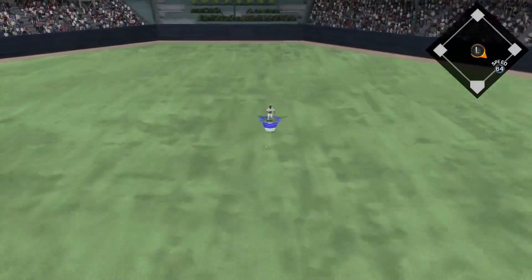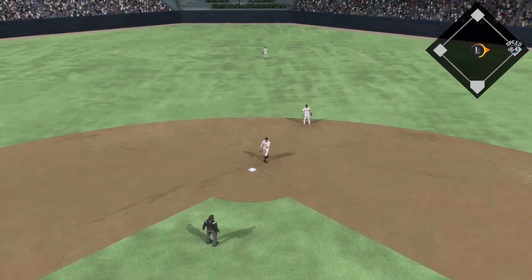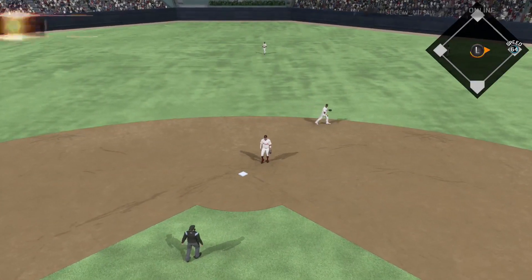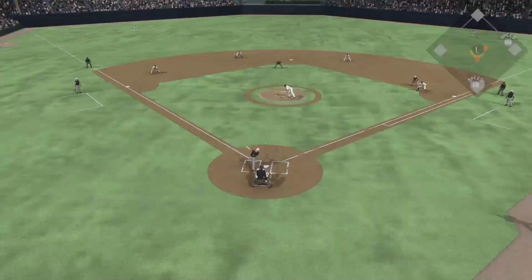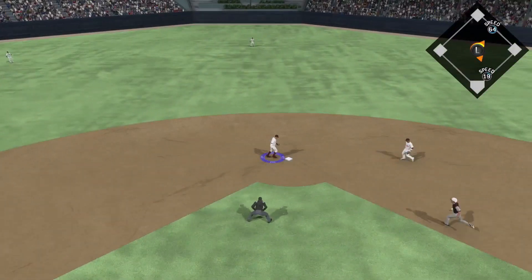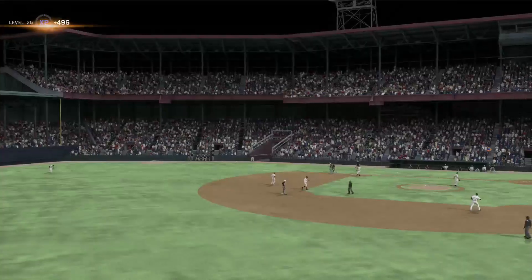Bumgarner's still pitching well. Edmonds sneaks a single up the middle. Still 1-1, so I still have to be careful. At this point I'm considering going to my bullpen if I need to. It's the sixth inning, Bumgarner's at 77 pitches. Napoli, who homered earlier, hits into a double play - I get him chasing a low changeup on a 2-0 count. Not a good at-bat by my opponent.